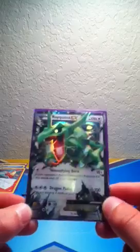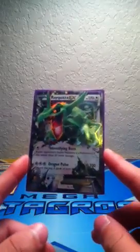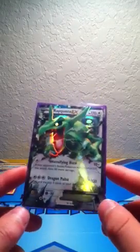We've got our 4 Colorless Rayquaza with Intensifying Burn, and that finishes the base of every Colorless Rayquaza deck. Intensifying Burn does 10 damage plus 50 if the opponent's Pokémon is an EX. Dragon Pulse does 100 damage for 3 Colorless, and then you discard — you mill the top 3 cards of your deck. Mill is discarding.